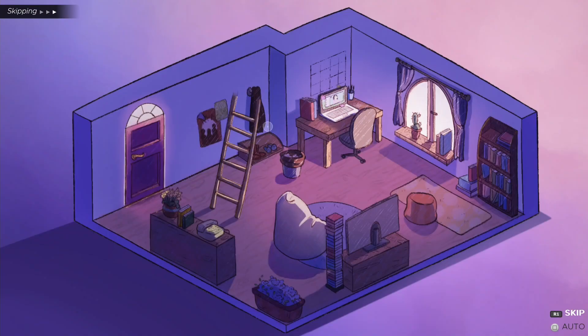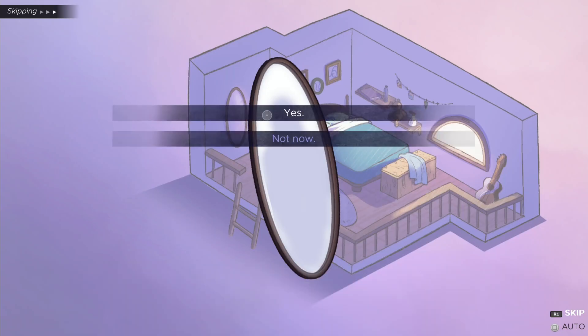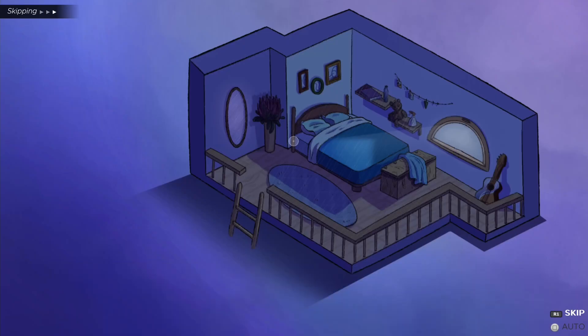Now go upstairs and click on the mirror to your left. Select yes. Now click on 'I think I remembered something,' then click on 'My melody.' Now select 'What is this place?' and then click on 'How do you know me?' Now click on the bed and select yes.